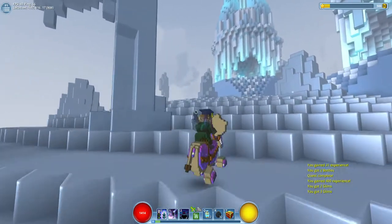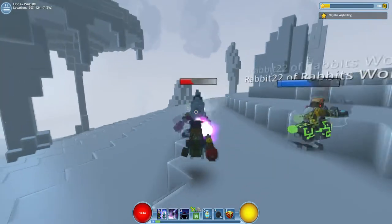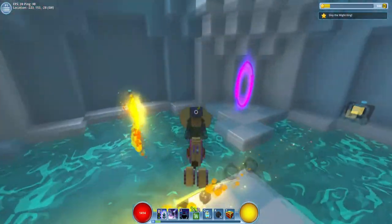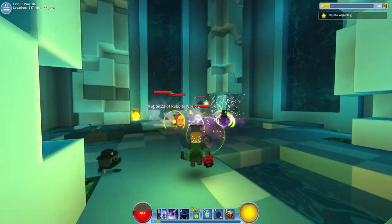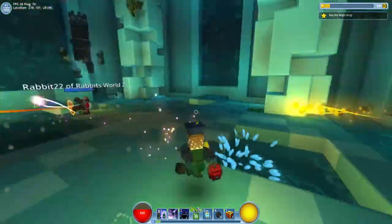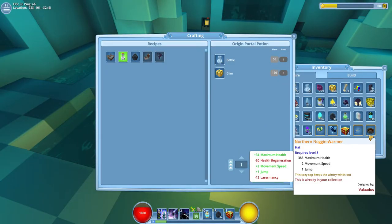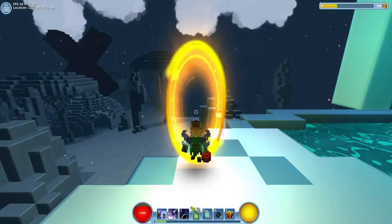They'll commonly drop glim, flux and other adventure resources. At the uncommon level you can get styles which is pretty nice - you don't need to save a style recipe. You will also get eyes of Cthulhu - I have more of those than I think I'll probably use for the foreseeable future. Very rarely they will actually drop the mounts.